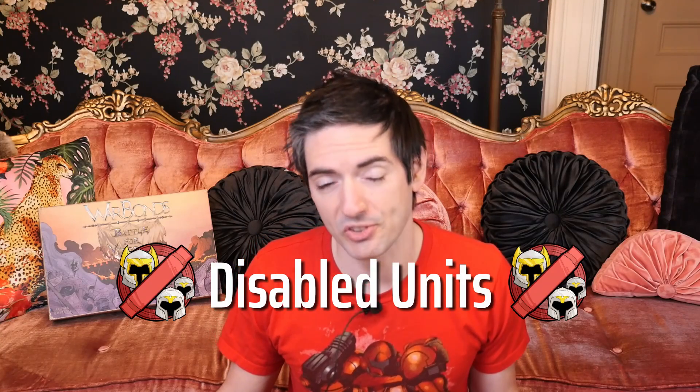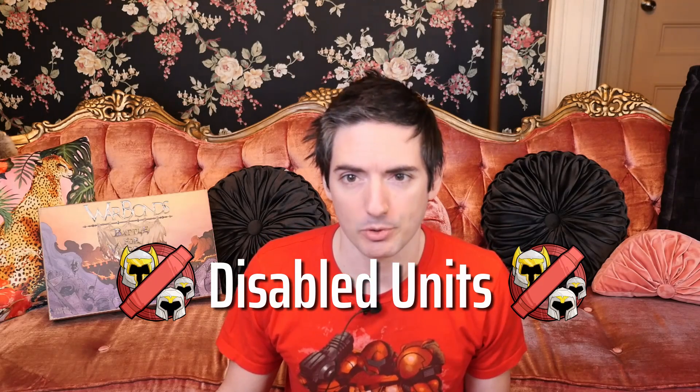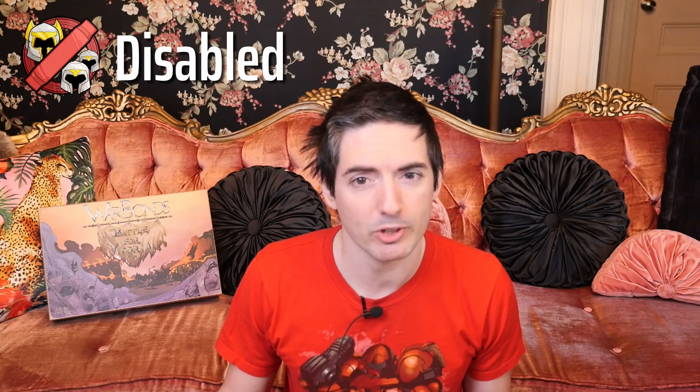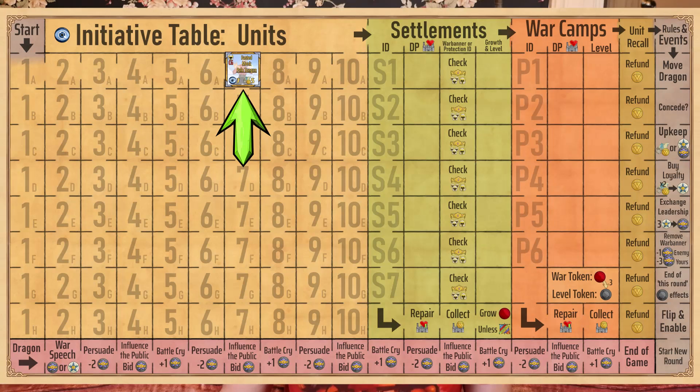Let's quickly discuss disabled state and disabled units. During gameplay, there are situations where units will start or become disabled. When a unit is disabled, both its initiative and battle map ID pieces are flipped to display the disabled icon. Only squad and elite units can be disabled — warlords can never be disabled. By default, all units are deployed disabled. Whenever a unit starts a recall — either through the universal recall ability or a forced automatic recall due to loss of loyalty — that unit disables itself when moving its initiative ID piece into the recall section of the initiative table.